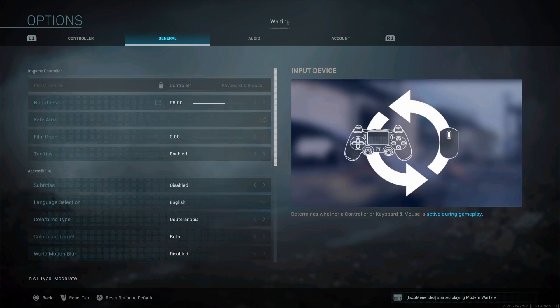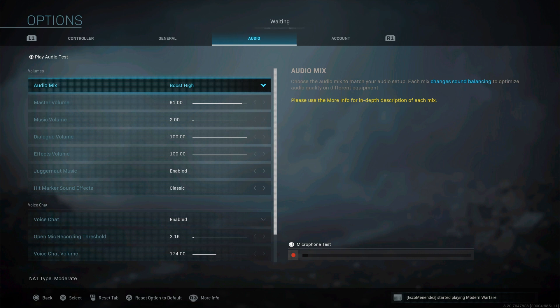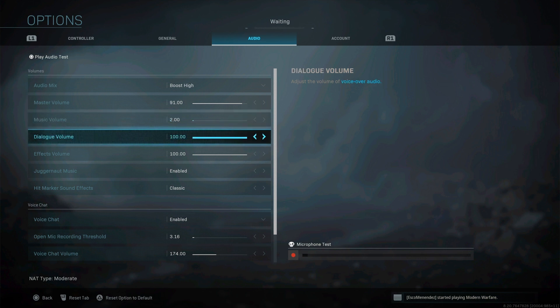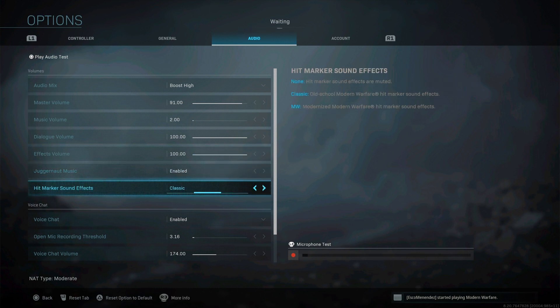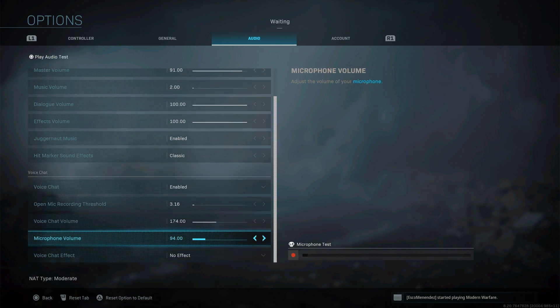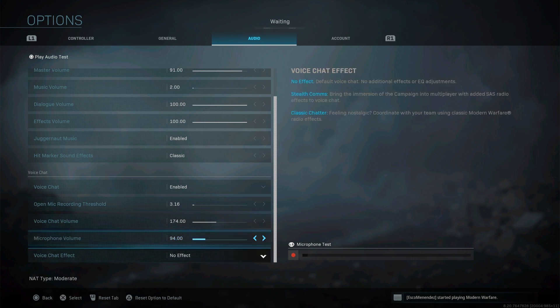Audio: boost high — you can hear footsteps best with this setting. Everything is loud and I love it. I play in game chat, not party chat, because I like hearing people rage. Volume at 91.1 — 100 is too loud, you might go deaf. Music I turned down — I don't care about music and it might cause copyright issues. Everything else on 100. Hit marker sound: I use classic, I just like the sound. Voice chat volume I turn up in-game rather than lowering master volume, so I can still hear footsteps. Microphone at 94.